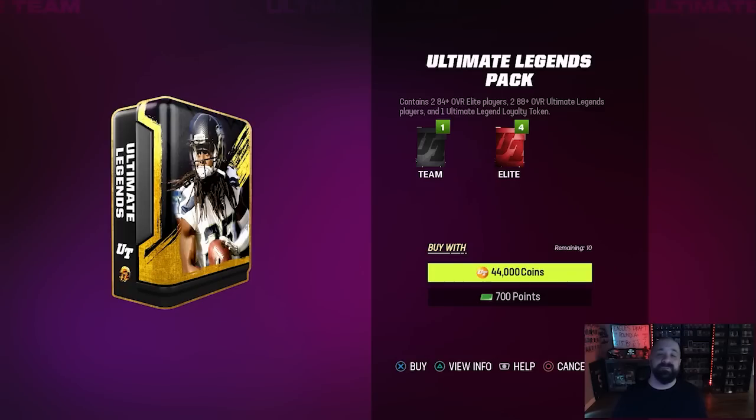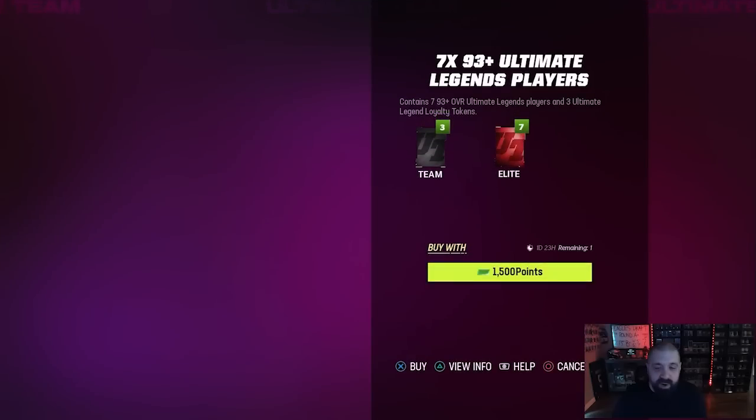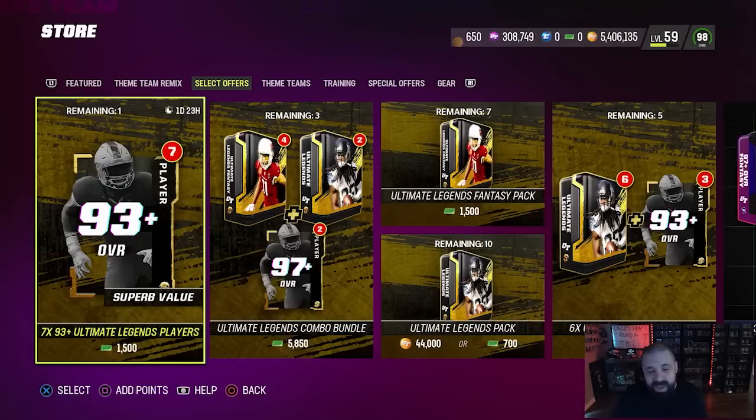There are so many other things I'd love to see fixed at this point in the year, but 44K for Ultimate Legend packs is a small W. You do get a loyalty token every time you open one, and they're limited to 10 per weekend — next Saturday they should refresh and allow 10 more. This is another way to earn loyalty tokens: completing sets, playing through solos, getting milestone rewards, and opening packs. Even the money offer packs sometimes give tokens.